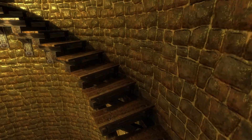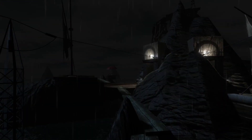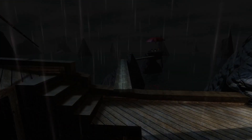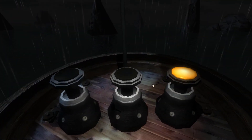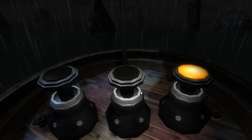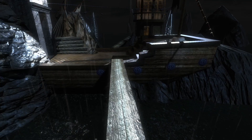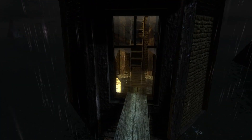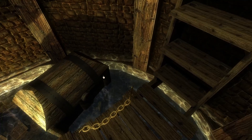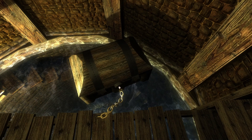That took me forever to figure out that I could seal the air in the chest. And my computer is about to burn up here. So now we just unflood this area — or any other area. And when we head back here, look at that, there's a chest. Now we use this key to unlock the chest.